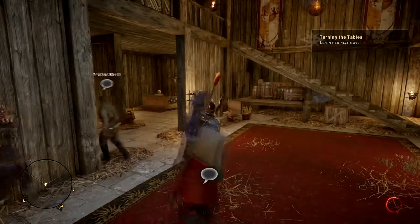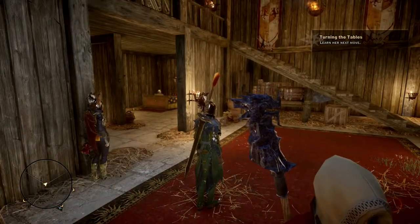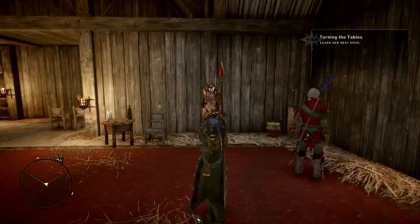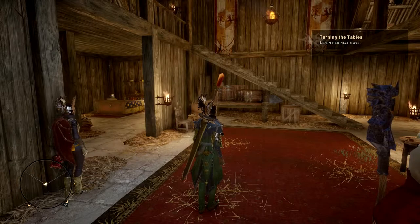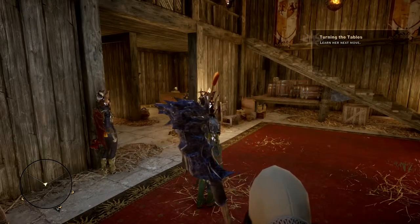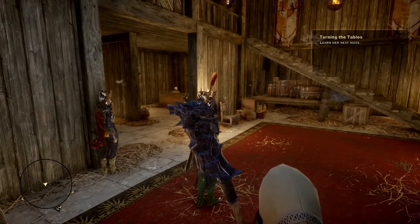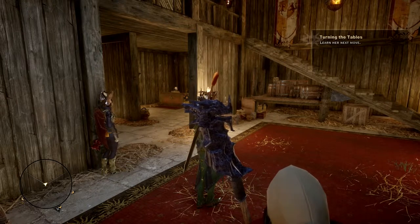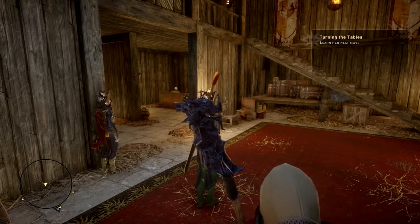The easiest and quickest way to do this is to ask Dennett to join the Inquisition. To do so, you will be given a quest called Horse Master. Head to the marker and he will unlock some quests at the farm. Complete the Trouble with Wolves and build Watchtowers quest.